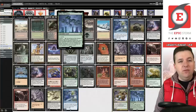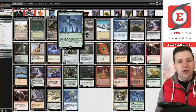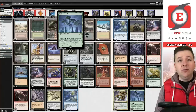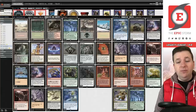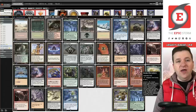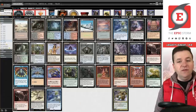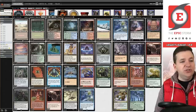I also fell in love with Boseiju Who Endures during this time. I'd dismissed it originally — back in the Kamigawa Neon Dynasty videos I said the anti-synergy with Galvanic Relay was too much. The mistake was that we were trying to cut Abrupt Decay for it when we should have been cutting Chain of Vapor. When you pair Abrupt Decay with Boseiju it's quite powerful — that was the combination we were looking for all along. Now we have four uncounterable answers to Chalice of the Void.